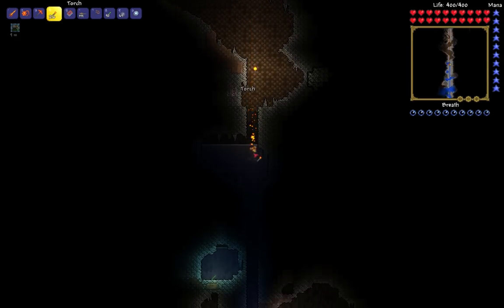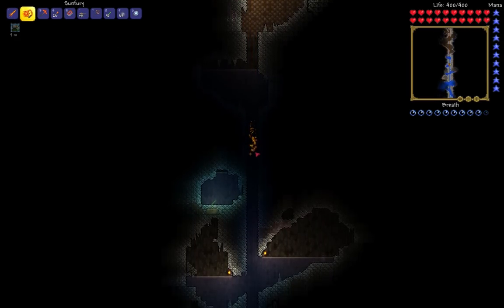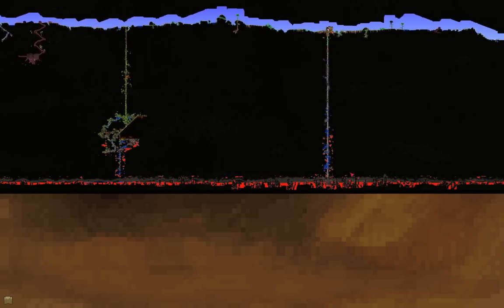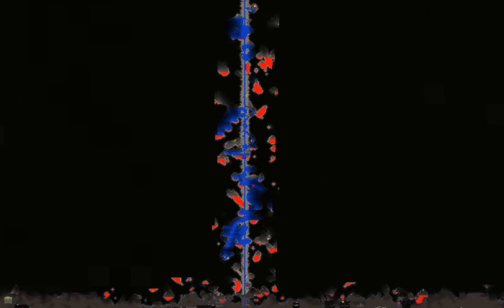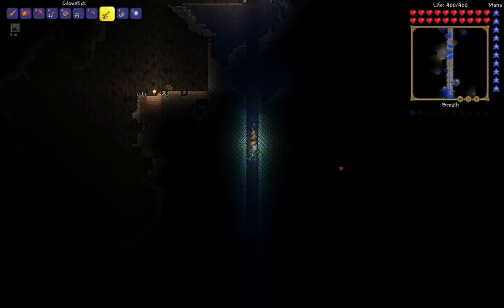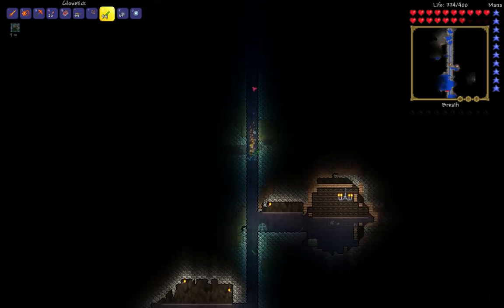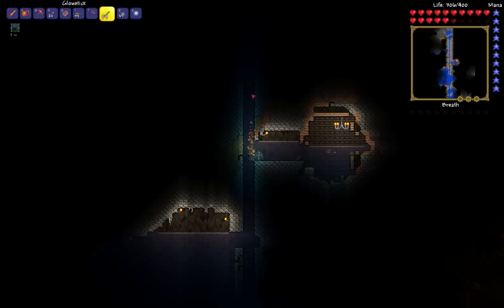Pretty soon we're going to be hitting a lot of water. Wall of Flesh — if you're on the right side of the map, he'll spawn and go from right to left, and if you're on the left side he'll go left to right. I've actually built a pretty good highway down here, but my last attempt I got all the way to the end, he was almost dead, and I ran out of highway. It got kind of hard and he had only about 400 health left — and I died. Pretty infuriating.